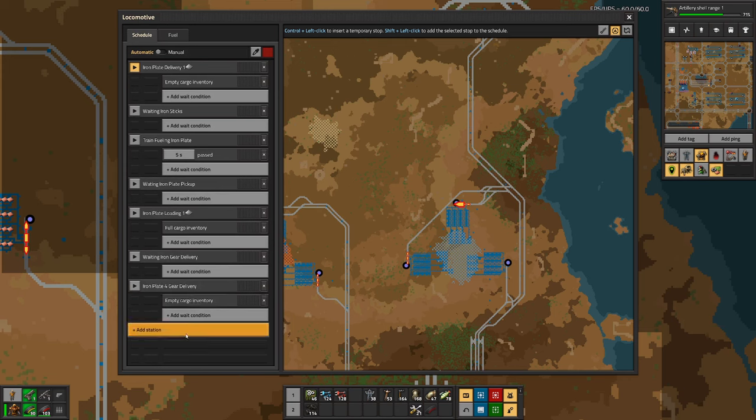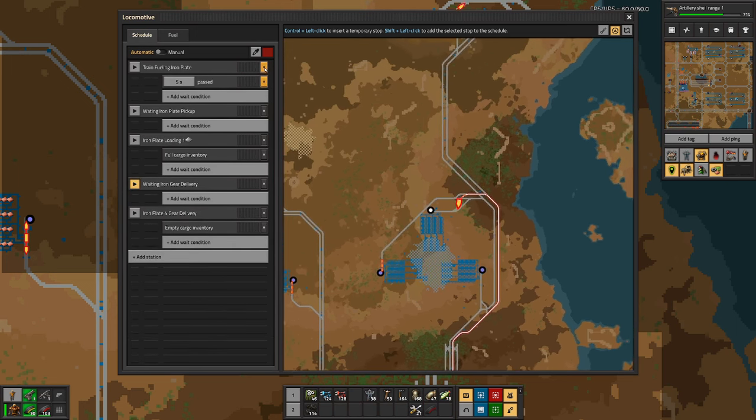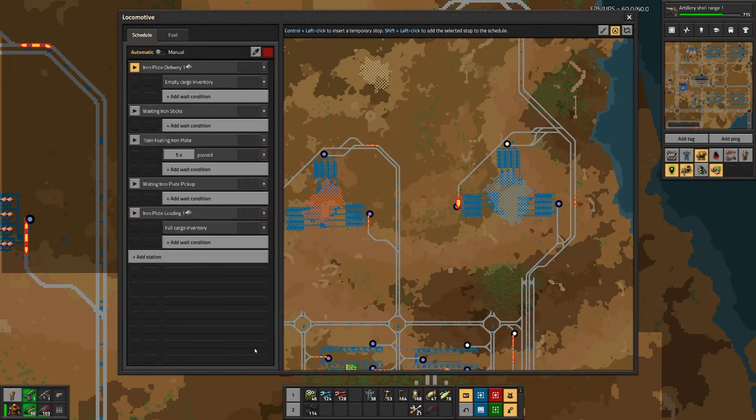Empty cargo. Send it to here. And remove these two. Right. Gear is sorted.